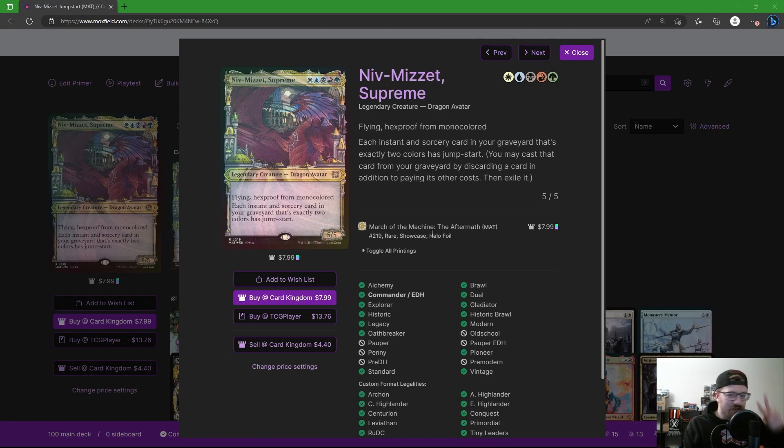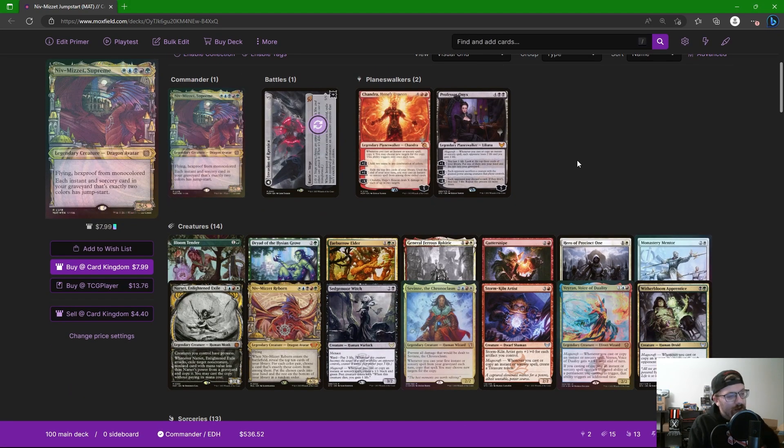His ability reads: each instant or sorcery card in your graveyard that's exactly two colors has jumpstart — you may cast that card from your graveyard by discarding a card in addition to paying its other costs. So every instant or sorcery in our graveyard that's exactly two colors, regardless of how many mana pips, has jumpstart. This is interesting because most of the best removal in Commander is two colors — things like Assassin's Trophy and Anguished Unmaking hit nearly anything, and most wide-reaching efficient removal is two colors.